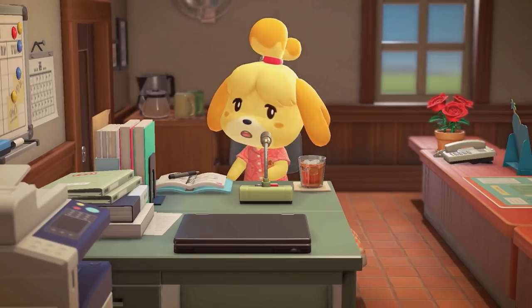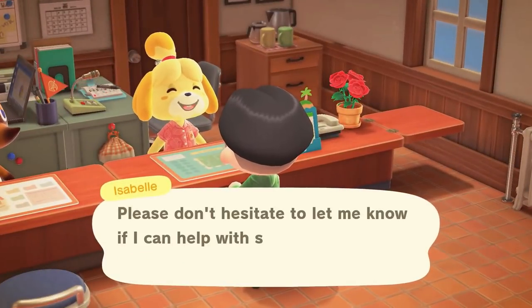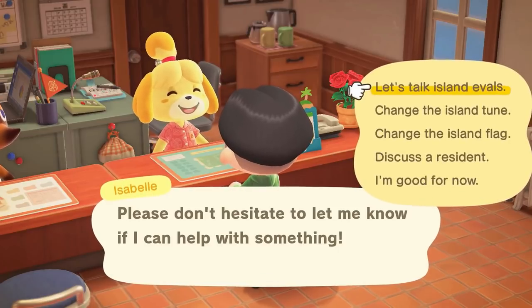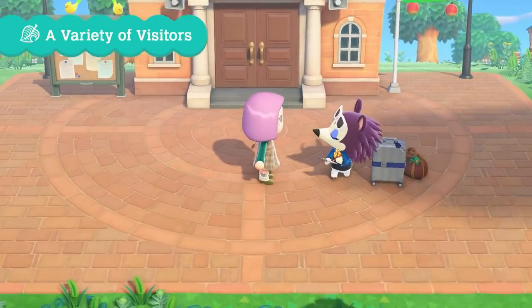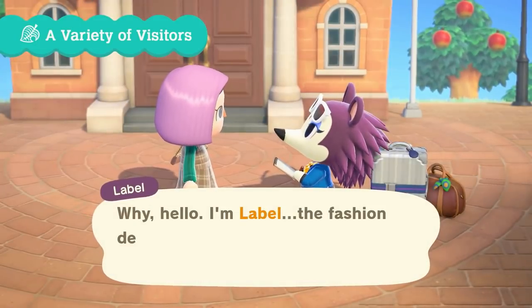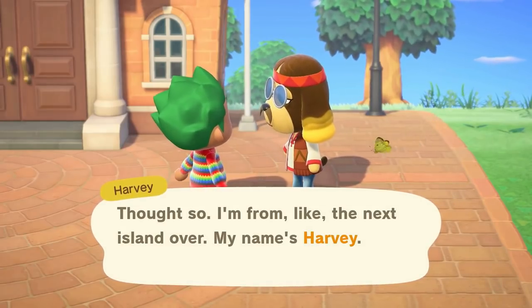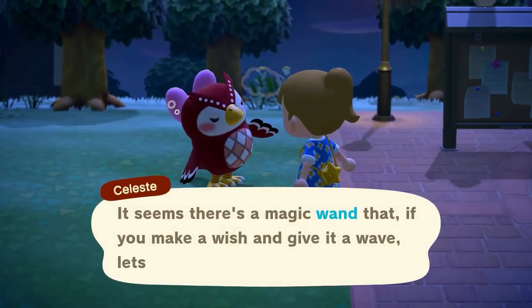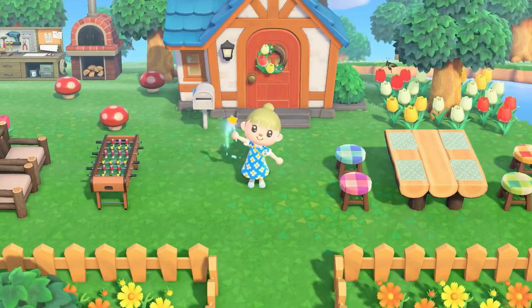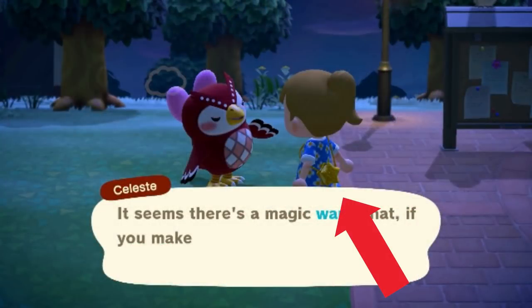We then see Isabelle with a new rendition of the town hall theme from New Leaf playing in the background. She assists the player similarly to New Leaf, including island evaluations to help get permits, changing the town tune, the town flag seen outside the Resident Services building and Dodo Airlines, and discussing a resident. Special villagers who will visit our town include Label — who seems to have changed her name back from LaBelle in New Leaf — Harvey, who mentions he's on the next island over suggesting maybe a boat is taken there, and Celeste, who talks about a wand that can change the player's clothes and is star-shaped, meaning stars may have a big crafting role.